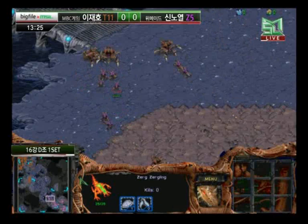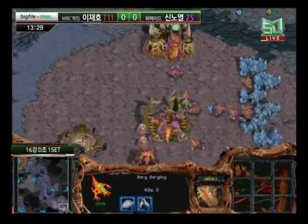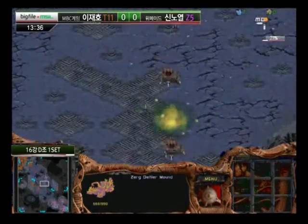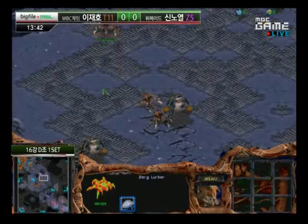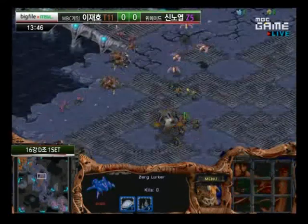Light knows his Zerg opponent is on two bases too. So rather than risking an extra expansion — safe reform — just continuing to produce forces until he sees his opponent going for something or expanding himself. Defiler Mound going to be on the way; didn't even spot the Hive coming up. Defiler Mound already on the way, while Roro actually expanding at the lower left-hand position. He's trying to get a decent position going, but actually moving across the bridges here.